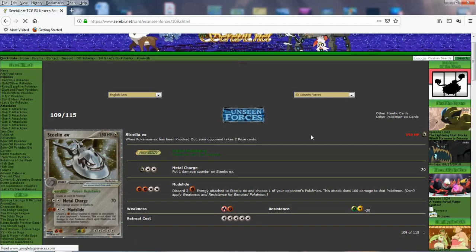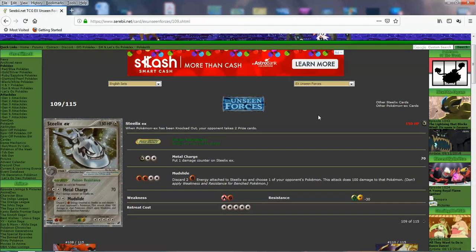Steelix EX was definitely a very competitive Pokemon. The stats look kind of crazy — 150 HP is incredible, and remember this is a Stage 1 EX Pokemon, not Stage 2. Just like most Steelix cards, high HP on a Stage 1 means you can get this guy out quickly. 5 retreat cost is as big as it gets, and it has double weakness to fire and fighting, which can be very troublesome. But it has double resistance to lightning and grass, which balances it out. Poison Resistance: Steelix EX can't be poisoned — handy.